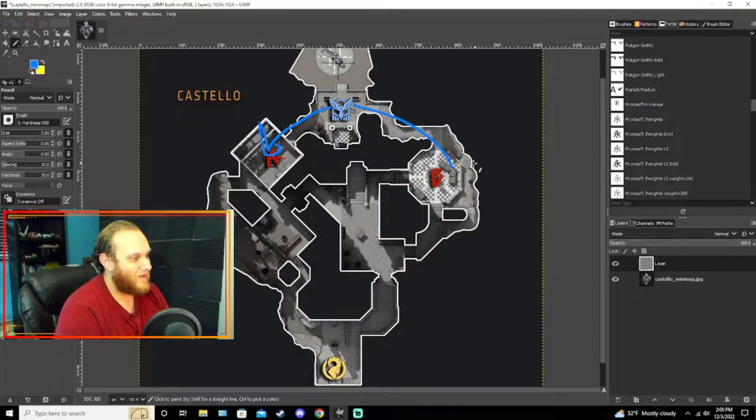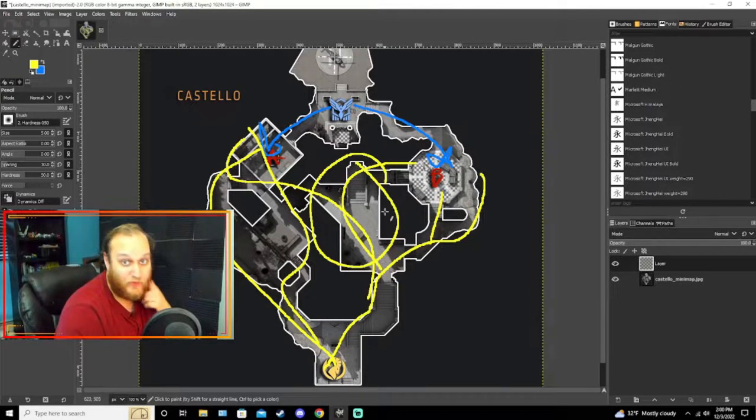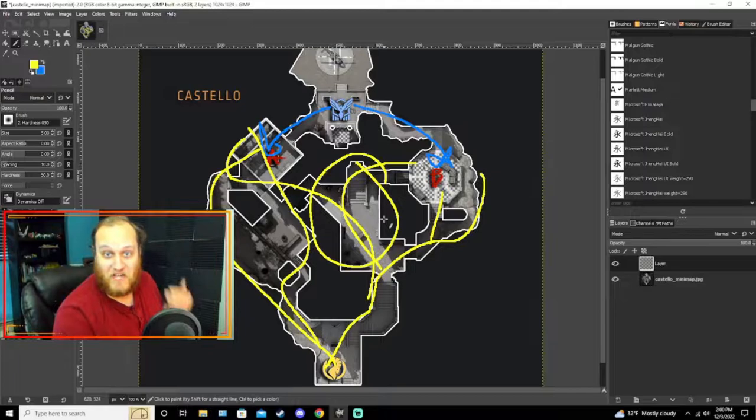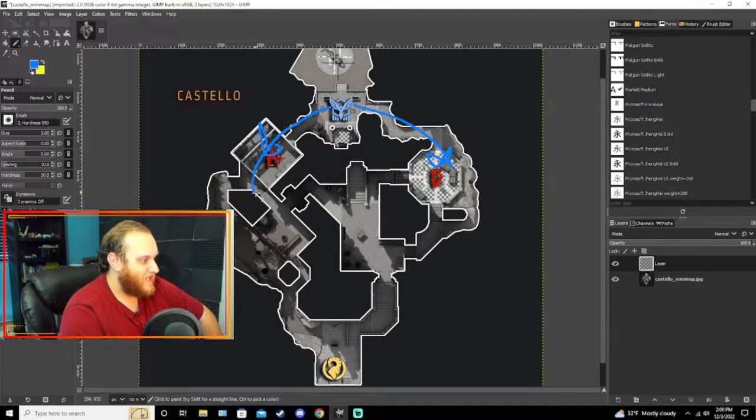The coalition also has very short routes to get to either bomb site while the breach have much longer routes to get to either bomb site. However, these two routes right here are the only routes to either A site or B site. Meanwhile, the breach has three different routes to go to B site and three different routes to get to A site. And because two of the routes go through mid, that means breach have mid control from the beginning of the round. The only way for the coalition to get into mid is by going through both bomb sites.